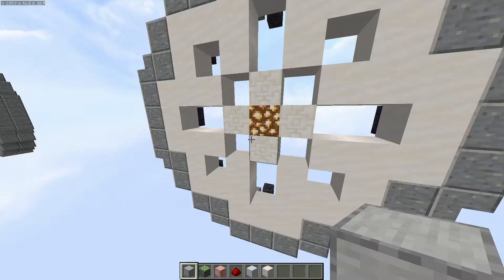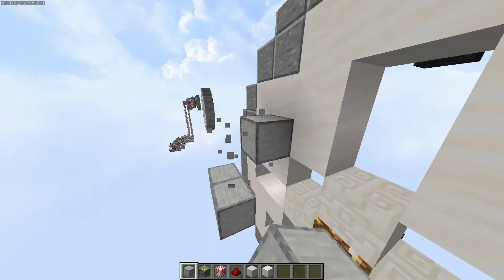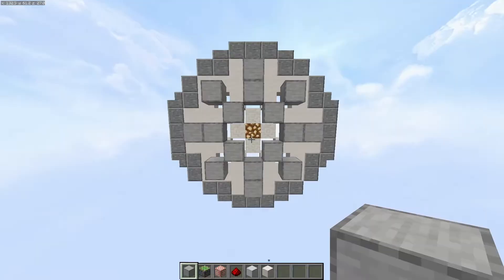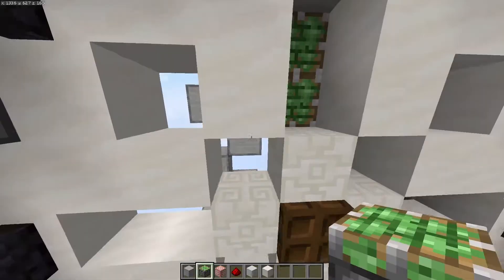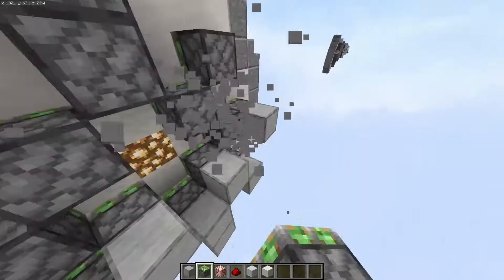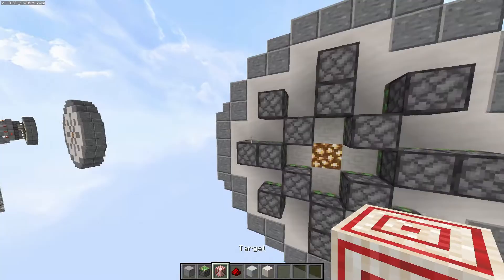For this next part, we're going to go around to the back of the clock and place some temporary blocks going back by two from all of the slots that we've made. Now going back around to the front, we can place our sticky pistons in place in all of the spots. Then going back around, we can break these temporary blocks — some of them will be coming back, but for now we don't need them.